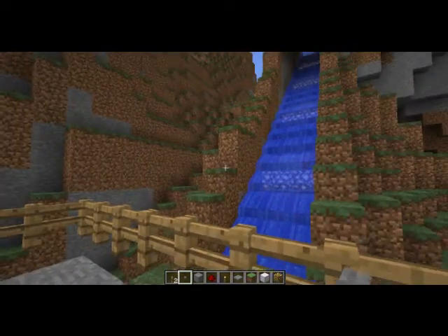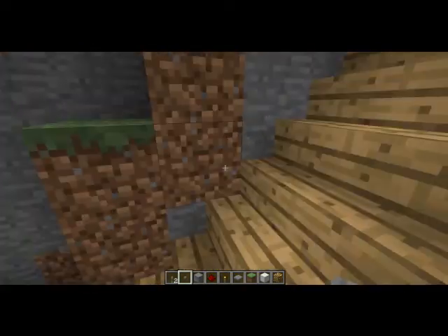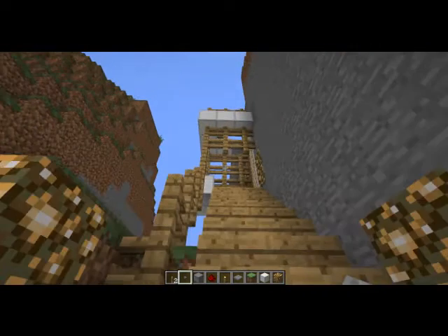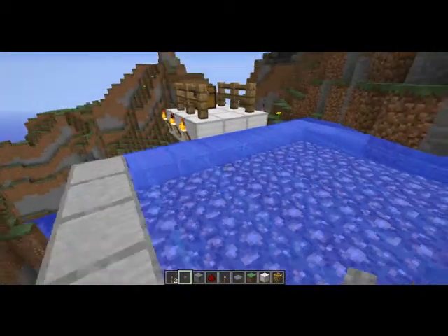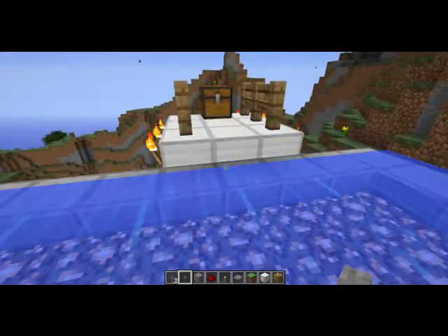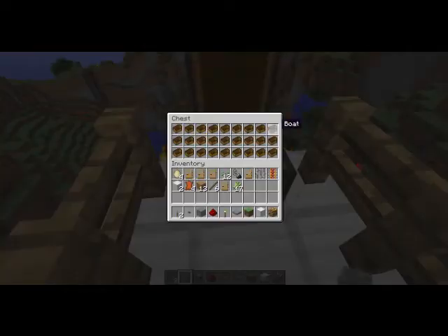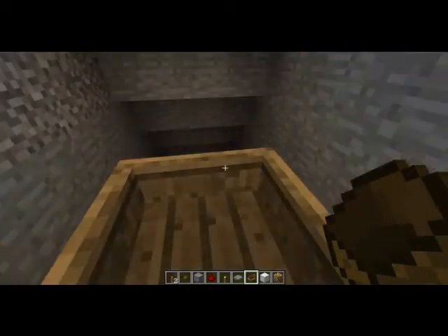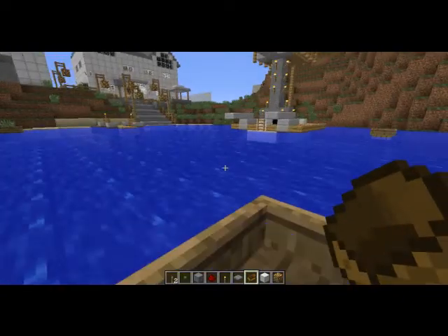Right up here you can see the water slide, right here, going out. It's got a little path leading over it, and you can walk up these stairs — this is the main way to get up to the top of it. Go up the ladder, get up on this. Boy, was that fun.